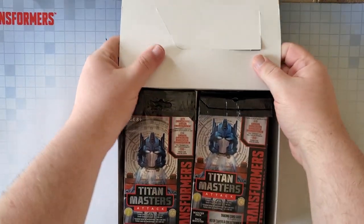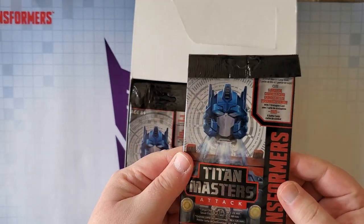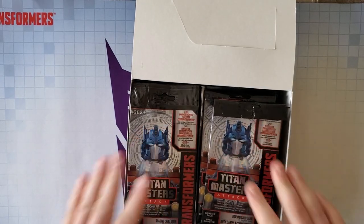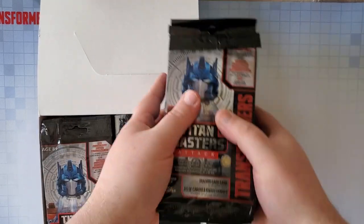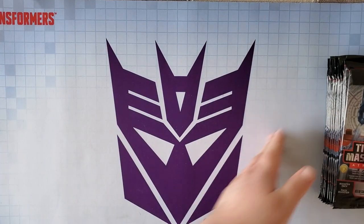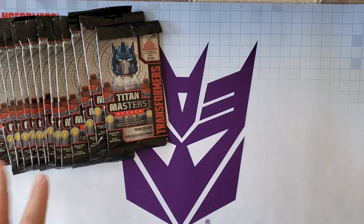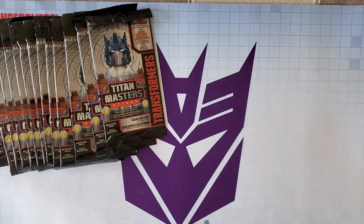Alright, so we got 30 packs. Oh, that's a really nice holographic. Have they always been like that? Interesting, cool. Alright, so we're going to take the first section of them right over here and get ready to go to town. Let's put these other ones just over here for now — first 15 packs. I am hoping for a Grax and also for a Night Racer, Pounce, and possibly a Road Buster.